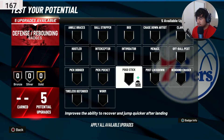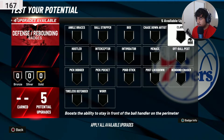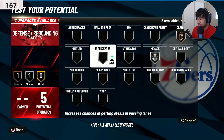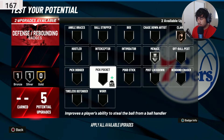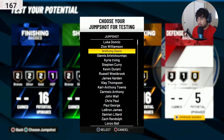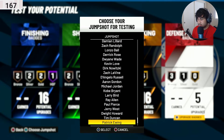For defense, it doesn't matter at all. You can go Clamps, and then you have two left — go Interceptor and Intimidator. That's all you need. Then for the jump shot, Ja Morant doesn't really have a set jump shot because he doesn't shoot like that, but we can work with something.